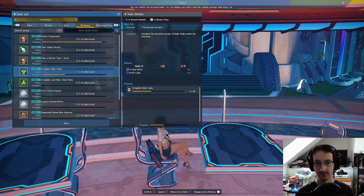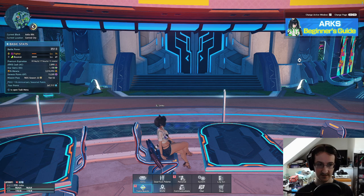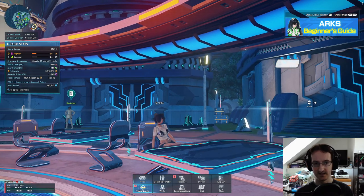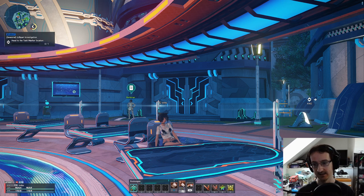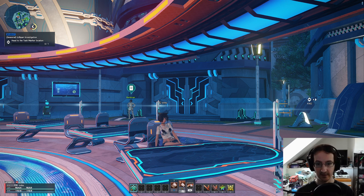For example, completing 25 daily tasks gives you 50,000 mazetta and 10 star gems. There is also an event that Sega does every so often called a World Trial - they haven't done it for a long time but they're actually planning to do it again soon. In a World Trial, nodes called Stellar Grace will appear all over the world, and when you interact with Stellar Grace it will give you a few different items including star gem tickets, usually around five or ten star gems worth.